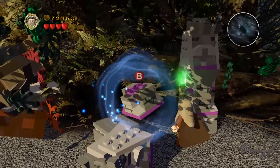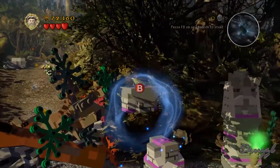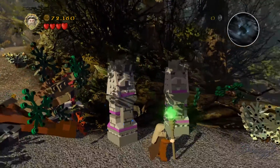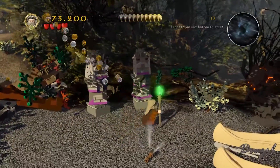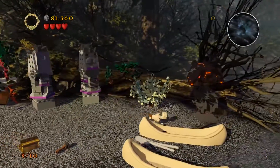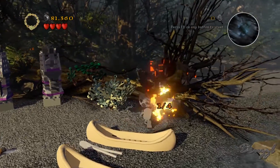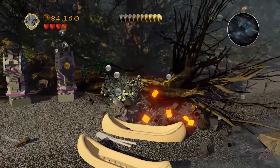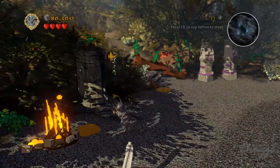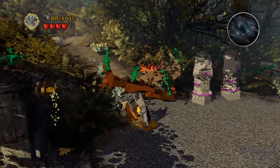I want that bottom piece, thank you, and then this one, and then this one - there we go. Sauron can destroy morg bricks here. We light the torch and we light the path up.